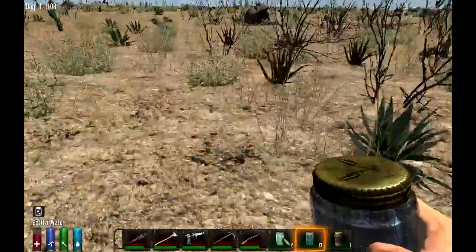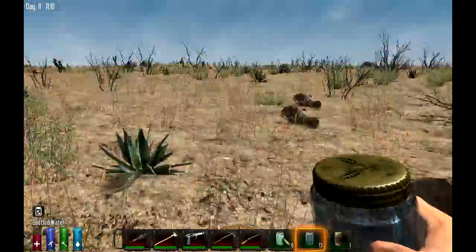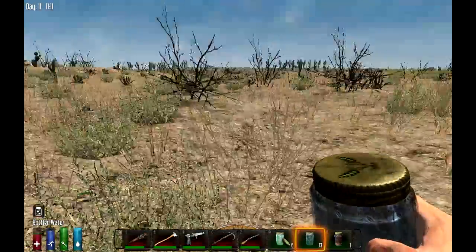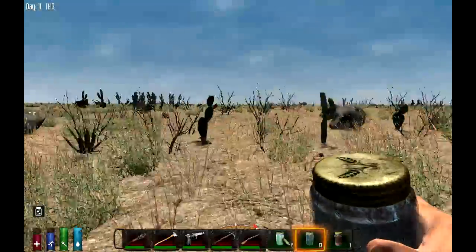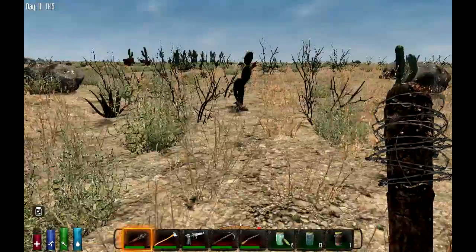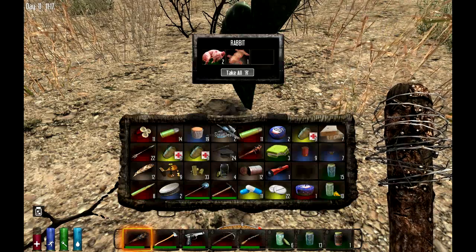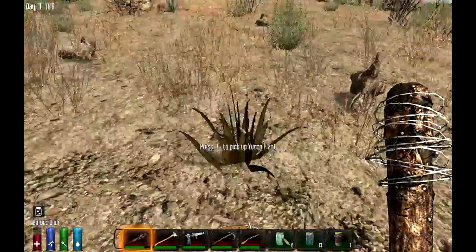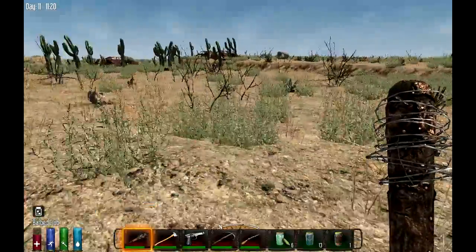Head off this direction and just like I said, we're going to pick yucca as we go. Try and get us a stack of yucca — that would sure be nice. There's a jackrabbit. That stupid rabbit just killed himself! He sounded so much like a freaking zombie — did you hear that squeal?